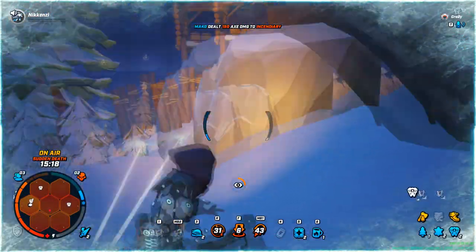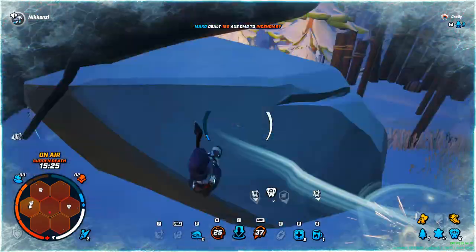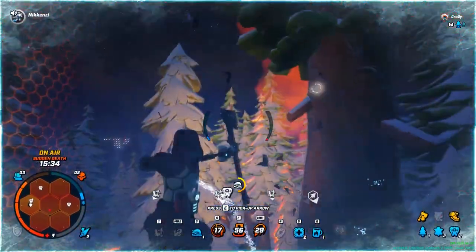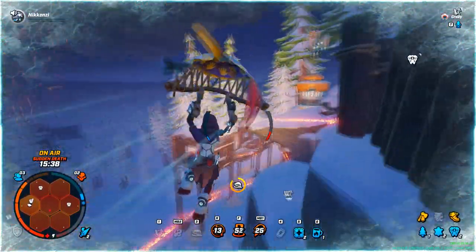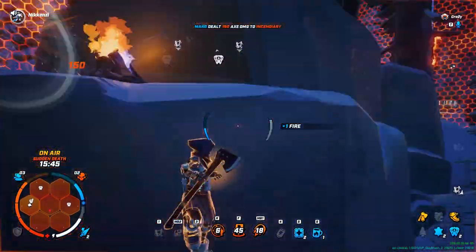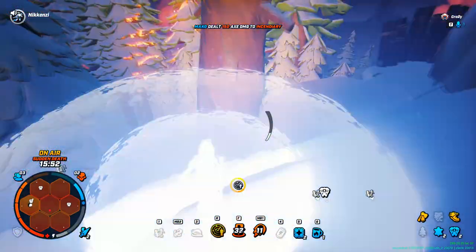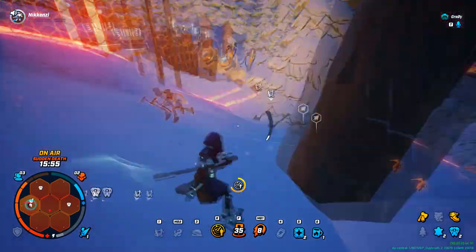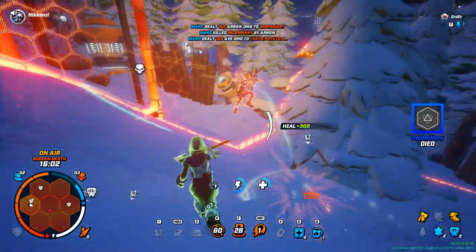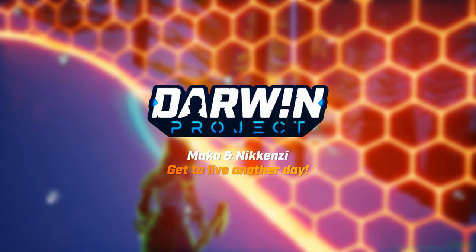Hi, my name is Mako and this is my guide for new Darwin Project players. Darwin Project is a highly skill-based battle royale slash hunger games type of game. New to the genre, it introduces mechanics like coldness level, a show director messing with the game, and a map closing down in tiles instead of an ever-closing circle. And there is no RNG, no randomness whatsoever, except for the map randomizing every single game — but that is just a good thing. Now let's hop into the guide and learn how to survive in this harsh environment.